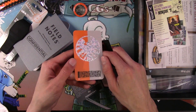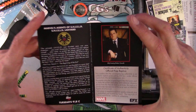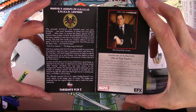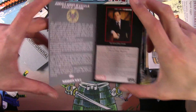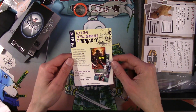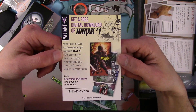What the hell - that's awesome. Okay, this is part of the lanyard or whatever. Go ahead and focus this up. If you want to pause it and read it, by all means go for it. It's a certificate of authenticity - official prop replica. There's also a free download code right there - go into the promo and get a free download.